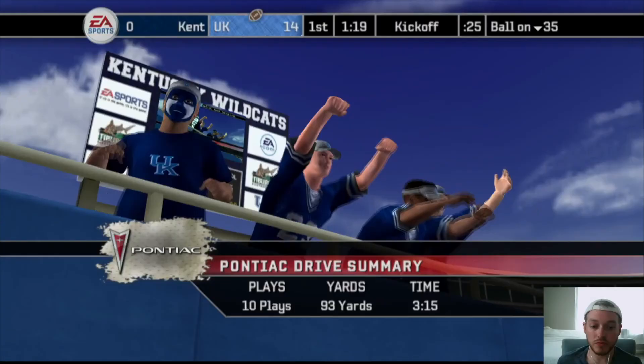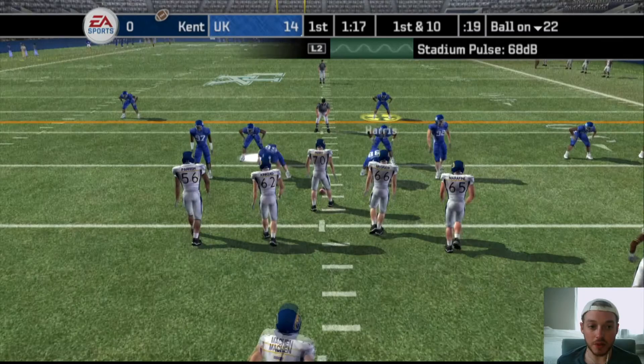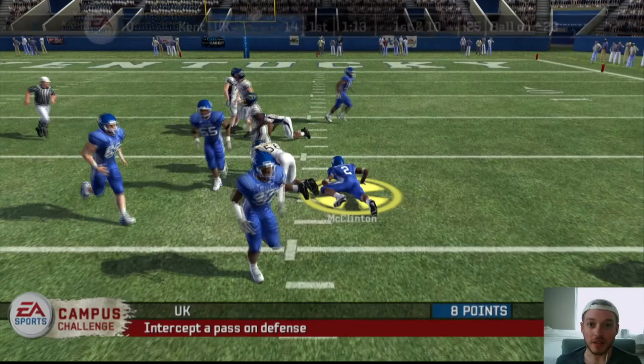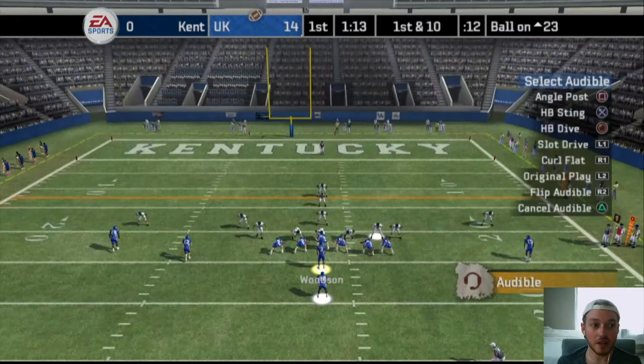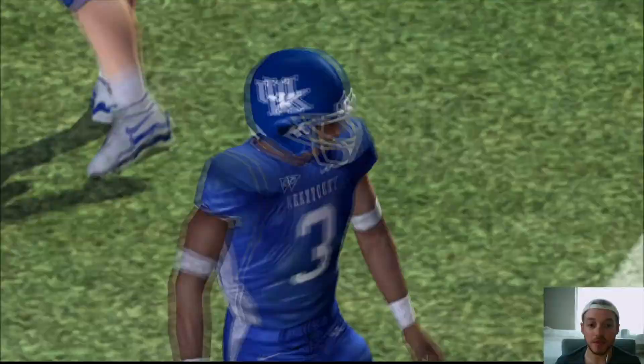93 yards on that drive, pretty efficient. They're in four wide under center — running a blitz, watching Micah Johnson on the slot guy. It's play action — we got a pick! Marcus McClinton, let's go! We're starting season two off on fire. That pass was ugly though. Where did Marcus McClinton even come from? This doesn't look great for a run, gonna audible — swing this out to Rafael Little. Get in some space, got some yards, not bad.